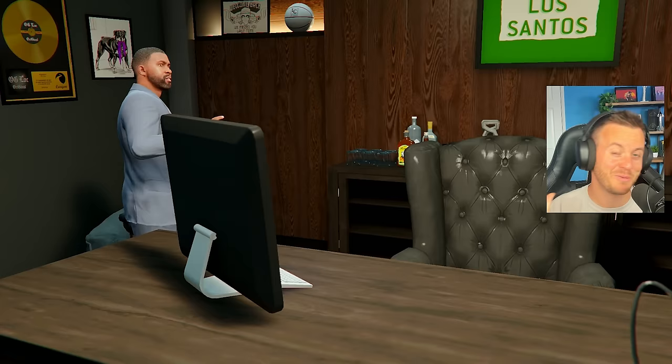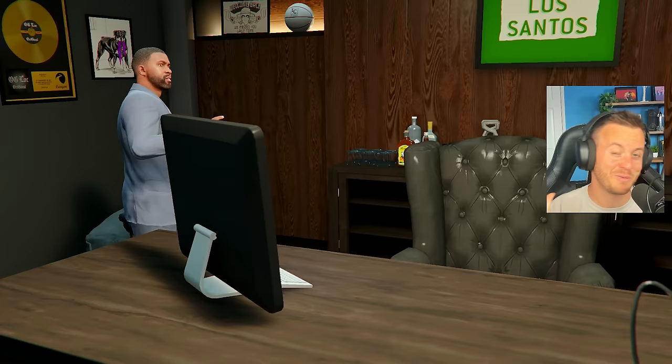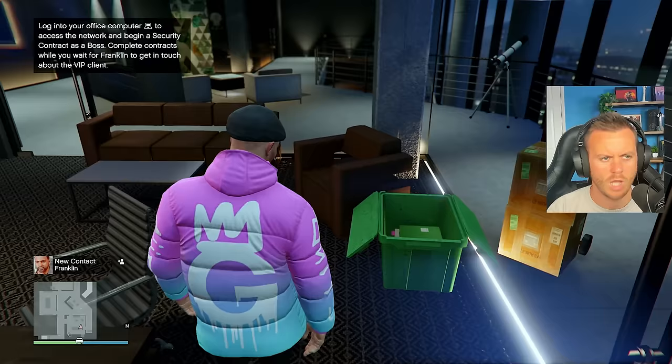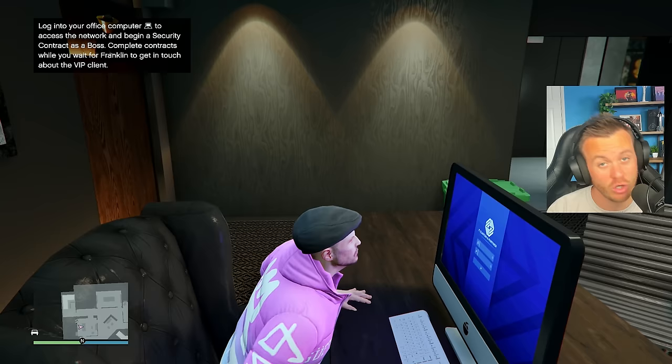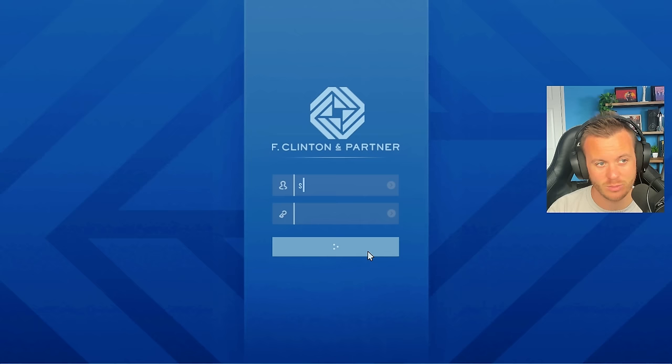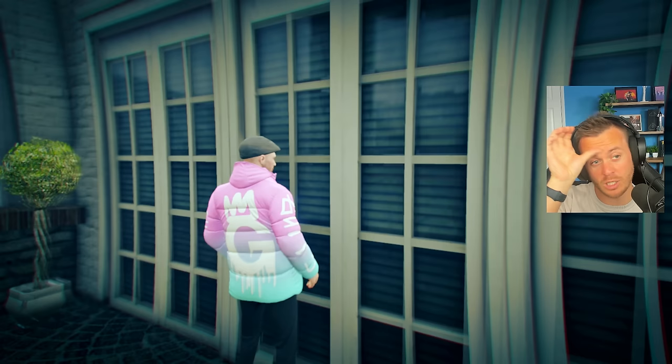Let's head on over to our agency and get this thing started up. I'm going to skip through these cut scenes because we've all seen these. Obviously we need to log in and do a few security contracts before we can get the VIP stuff. So I'm going to go ahead and take care of this real quick, and I'll come back to you guys when we can actually start up the Dre missions.